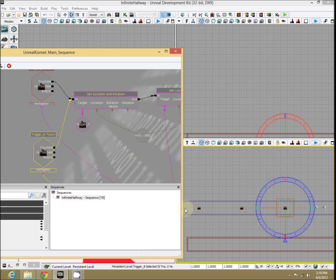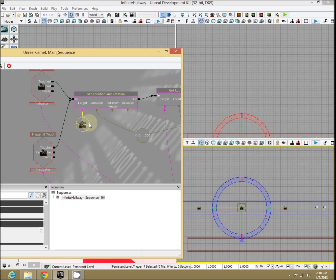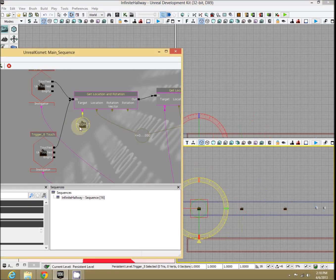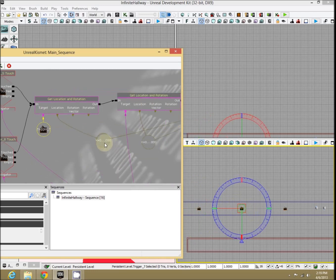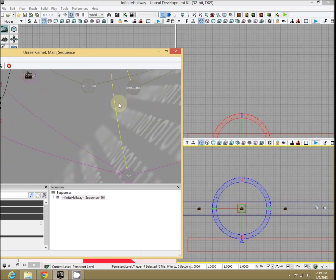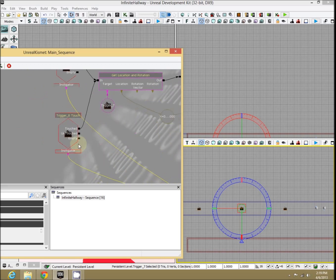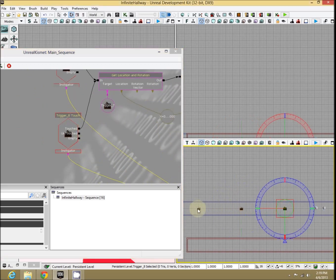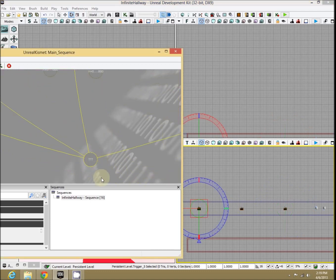So what is going on here? Well, the moment either of these triggers is touched, we get the location of that center trigger — trigger seven, the middle one. We get the XYZ of its location as a vector. Then we also get the location of whoever touched the trigger, which in our instance is the player. So we're getting the player's XYZ location.